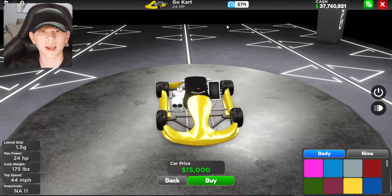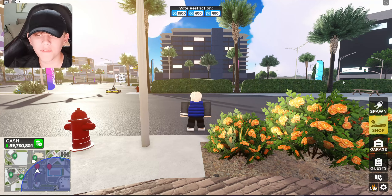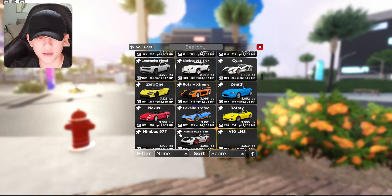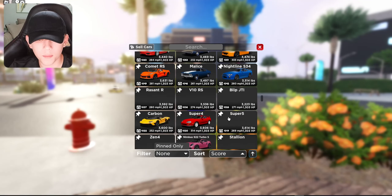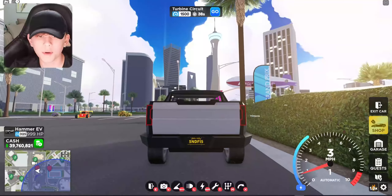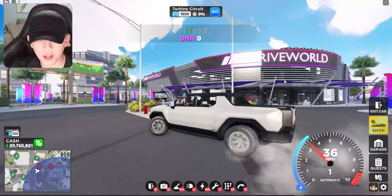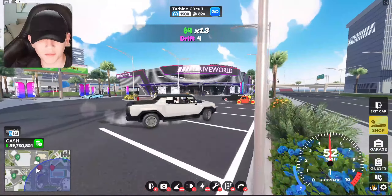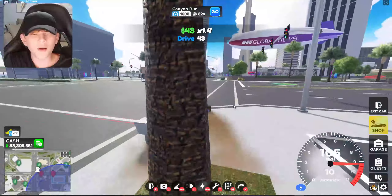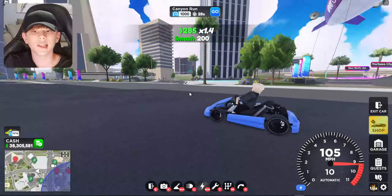I'm going to go ahead and get all the cars including the weekly car. I've used the code to get everything for this week. Now let me scroll down, spawn the Hummer EV, and upgrade all the cars. Done — I've upgraded everything, and I'm honestly loving the new go-kart. It's this tiny little thing and it goes fast, pretty funny.